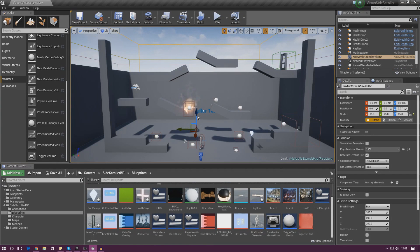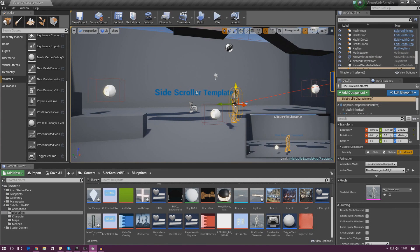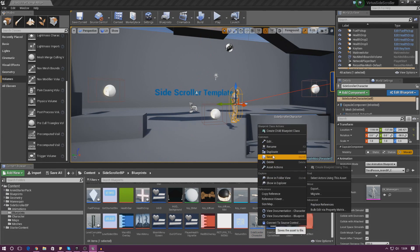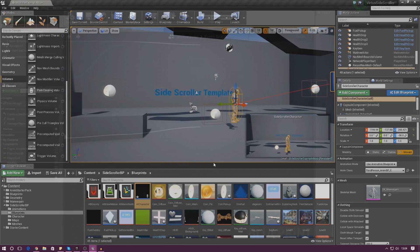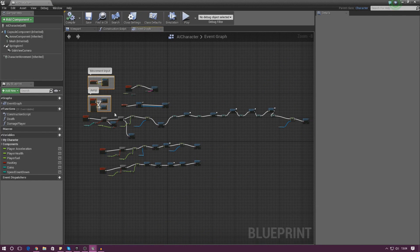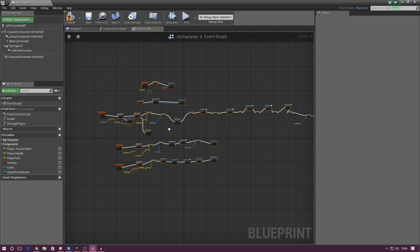The easiest way is to have the AI inherit from the player character, because it already has the skeletal mesh, all the animations, and the blueprints for movement — it will look great. I'm going to duplicate the side scroller character, rename the copy to AI Character, open it up, and delete the movement input and jump logic — we don't need those, and we don't want this AI using any player abilities.